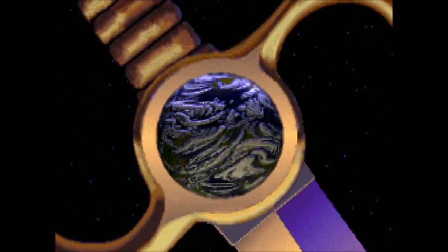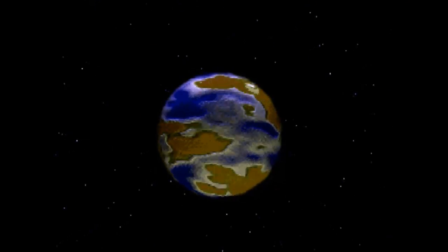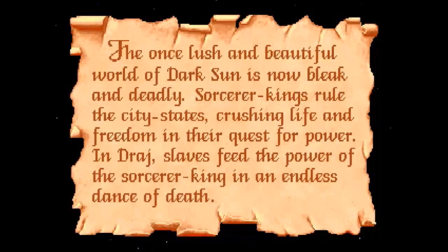We see the planet was once lush and beautiful and green, then terrible things happened — an apocalyptic war of magic turned this beautiful planet into a dead barren wasteland. The world in Dark Sun is called Athus. Once a lush and beautiful world, it is now bleak and deadly. Sorcerer kings rule the city states, crushing life and freedom in their quest for power. Slaves feed the power of sorcerer kings in an endless dance of death.